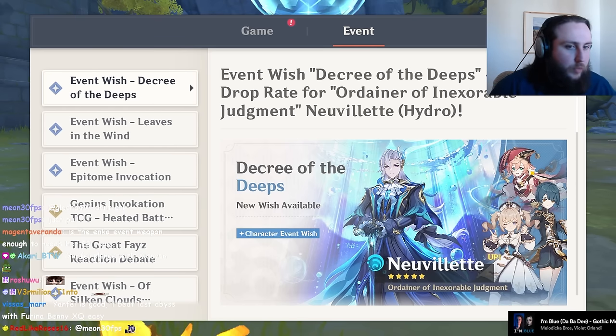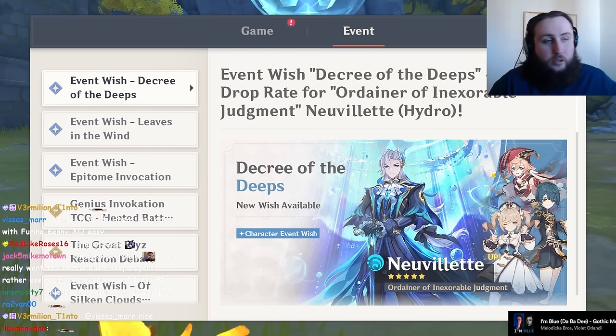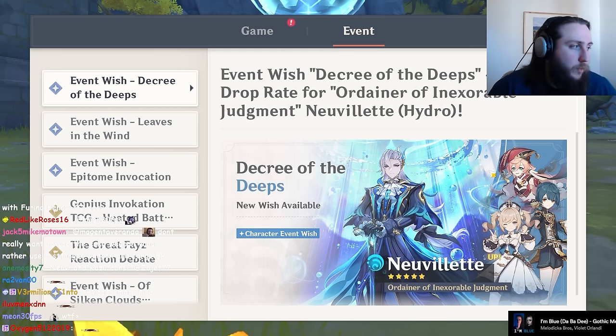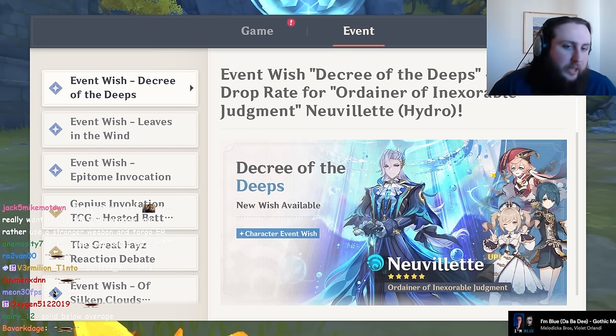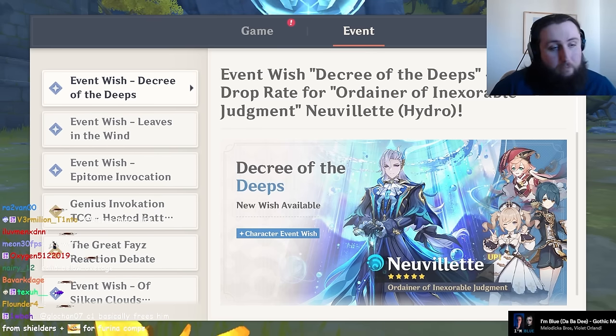That leaves four stars that are incredibly bad, incredibly good, and solidly below average. Compared to Neville's previous banner — which had Xingqiu, Fischl, and Diona — this banner's four stars are significantly worse. That said, the five stars may still make it worth pulling for some of you.